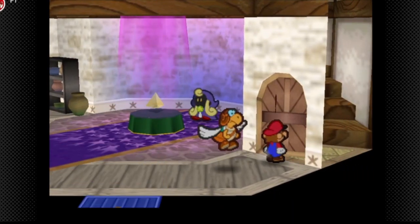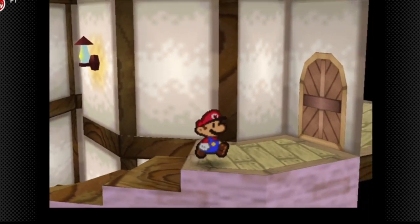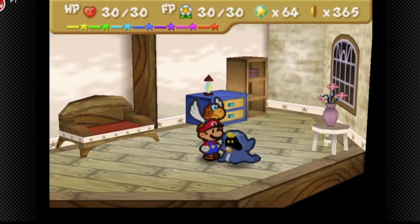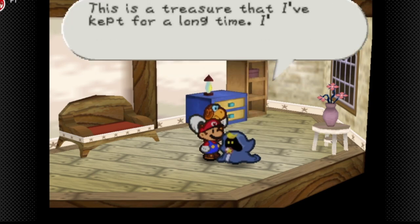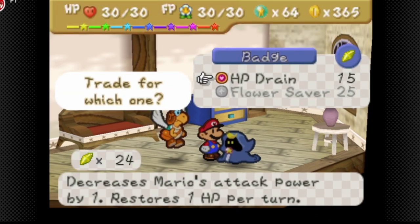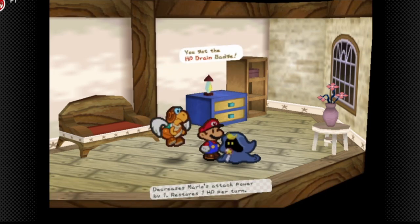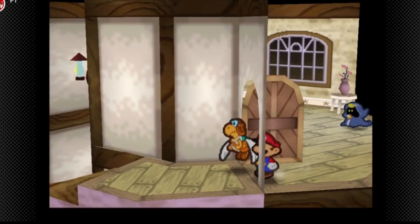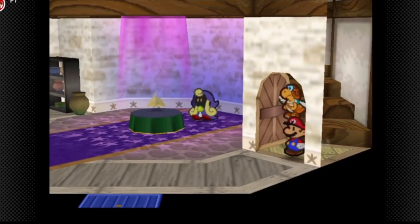We have to go to Merlo and deliver a letter to her. We delivered the letter and we get a star piece out of that. We basically have two more badges left to get from Merlon's shop — it's the HP Drain and the Flower Saver. There's actually another Flower Saver I forgot to get throughout the game that I picked up in this video.